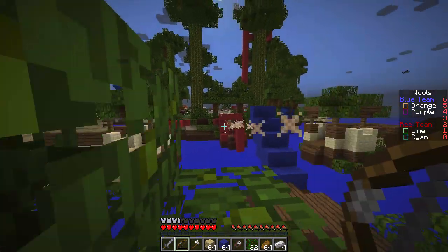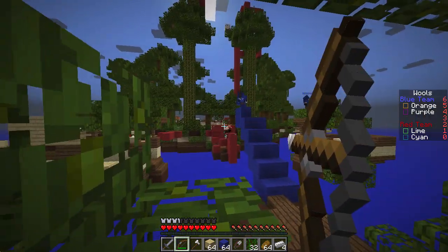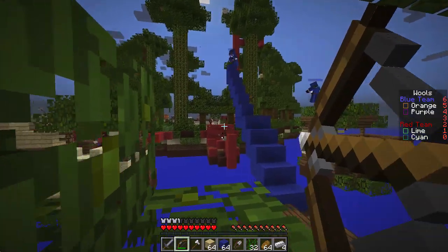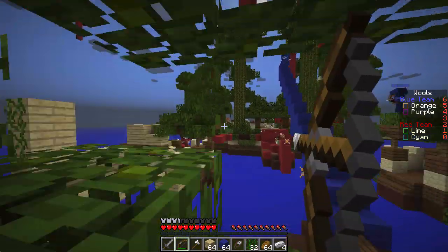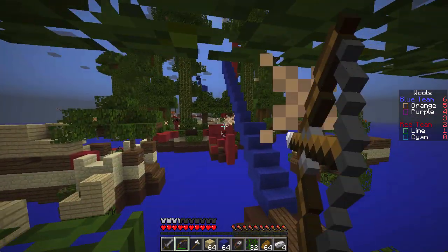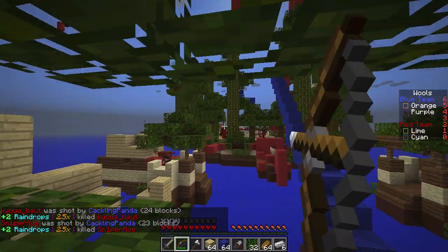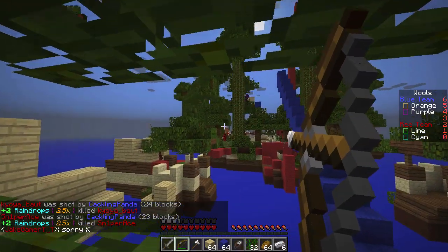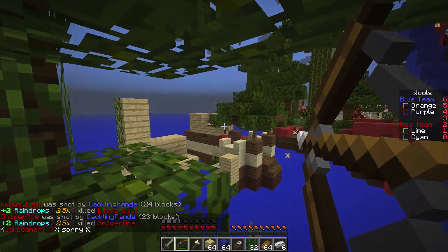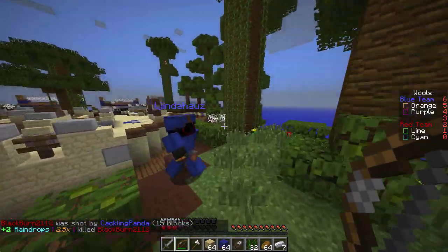My main strategy for Banana Split is to hang back and wait for an opening. As you can see, I just kind of sit here and shoot for a large portion of the time, and I get a fair amount of kills and raindrops that way. It's very dangerous bridging over the void — everybody knows that bridging over the void is the death of many a fine Overcast player.